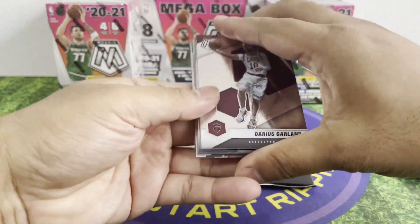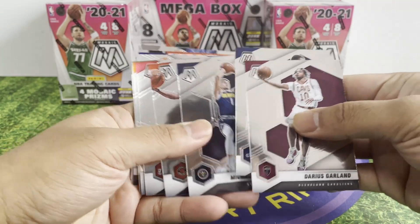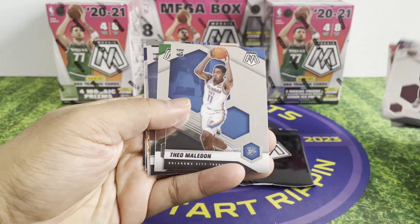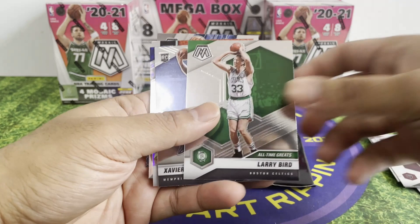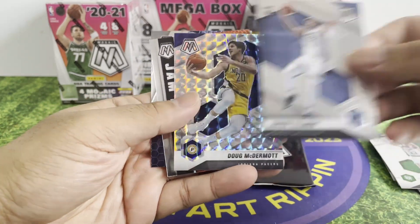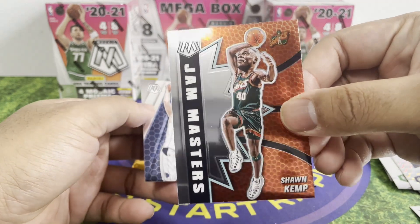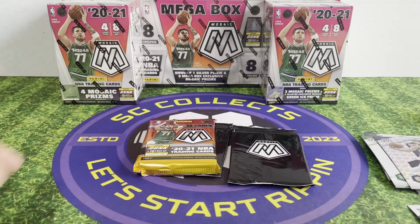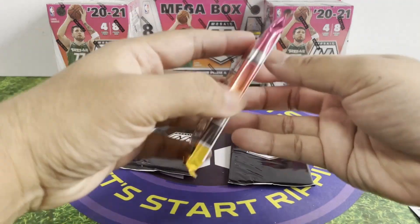So these are just all the base cards. Rookie Theo Maledon, Xavier Tillman — this is kind of cute, look at that. All right, next pack.